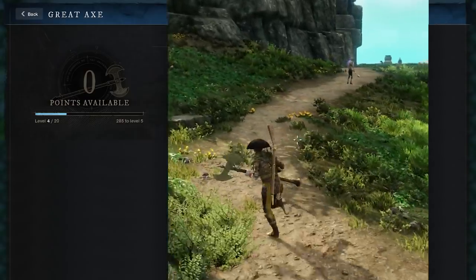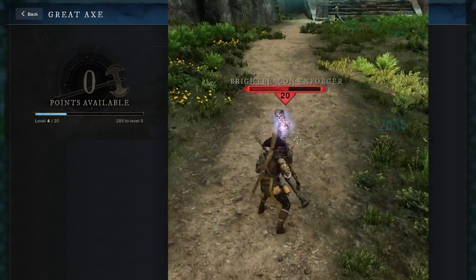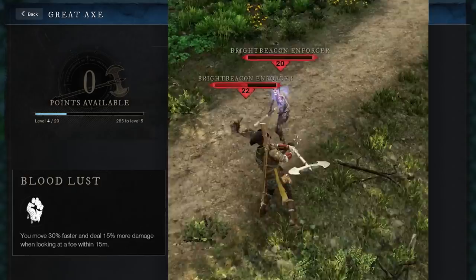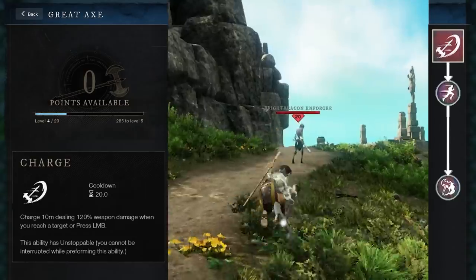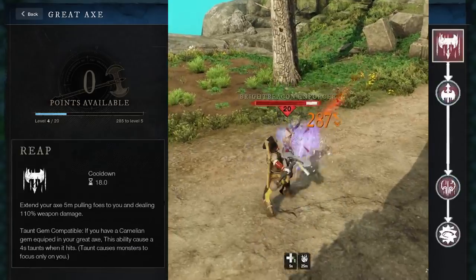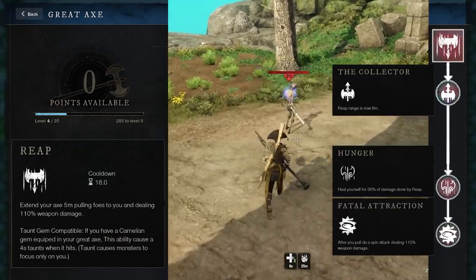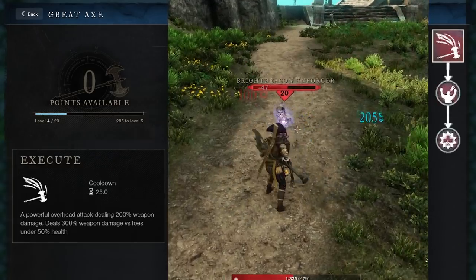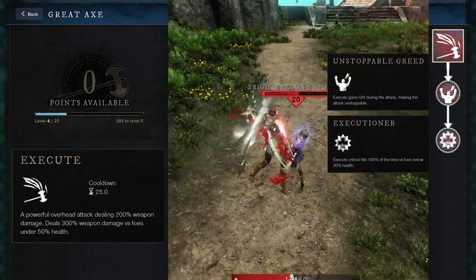Now let's move on to the final strength weapon, the Great Axe — strength is the only stat for this weapon as well. The Reaper skill tree is all about single target damage. The ultimate ability passively increases both your damage and your movement speed, but only if you're facing a nearby enemy. The first ability is Charge, and it does exactly what it says — the charge is unstoppable. Reap pulls enemies towards you and also taunts if you have the gem equipped. It has a built-in self-heal and will do some AoE damage after pulling mobs in. Execute will be doing the bulk of your damage and will do more damage to low health enemies. Upgrading it makes it unstoppable and makes it always crit enemies with low health.